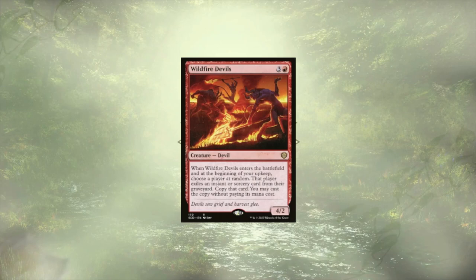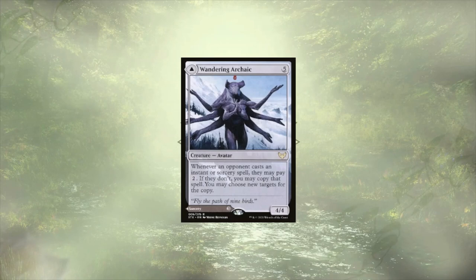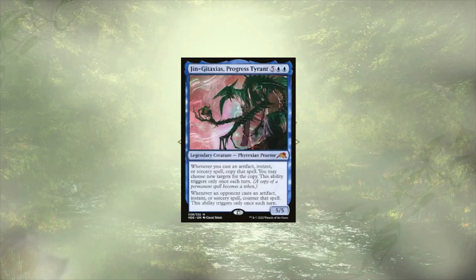Wildfire Devils is going to let us copy an instant or sorcery from our opponents' graveyard at random. It's going to happen on ETB, as well as each of our upkeeps. I don't usually like giving up this kind of control in terms of what we're copying, but for a free spell, I'll do it. Oneirophage Archaic is here to tax our opponents for two, and if they refuse to pay that tax, we're going to copy their instant and sorcery spells. Prismari Pledgemage, the Progress Tyrant, is going to copy the first instant, sorcery, or artifact we play each turn, and counter the first one that an opponent plays.